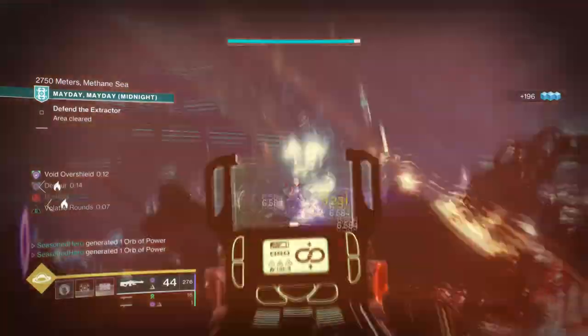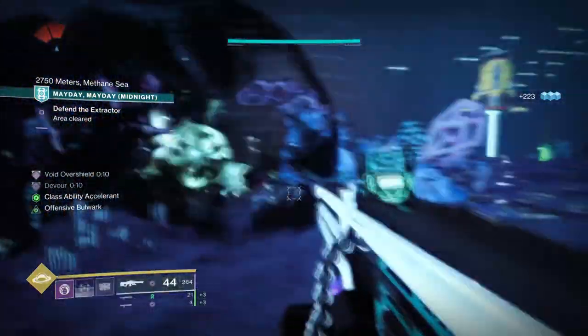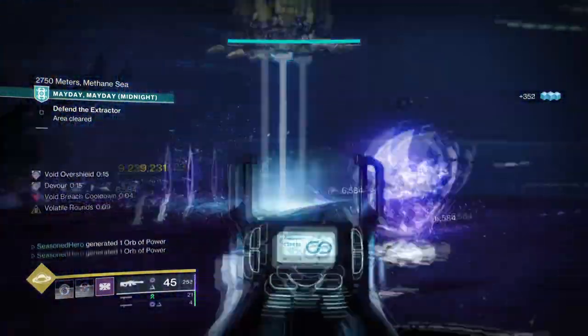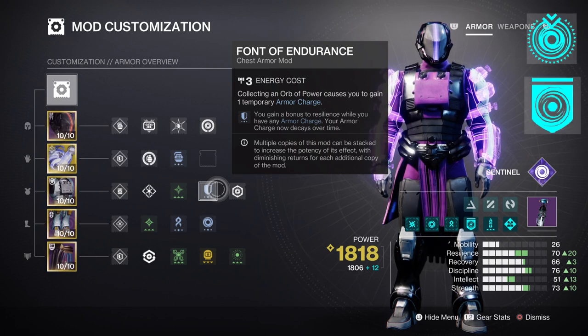For the armor stats section, as we are using No Backup Plans, this section can be quite flexible for the entirety of the build, so you're not limited on just one or two things. Resilience at tier 10 is ideal for that 30% damage reduction and for faster class ability regen, which will play a huge part in the build. Tier 7 is also a good spot to aim for as long as you make full use of the void breaches provided, which will give you around 10% class ability regen. I also recommend you have the Powerful Friends mod if you want to invest into other stats, or if you may be new to the game and don't have the best armor pieces yet. If you're more of a veteran, then making use of the seasonal void mods such as the Onto the Breach and Protective Breach mods are a good option as well.